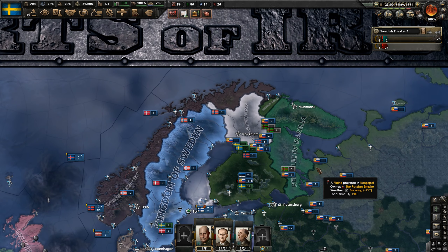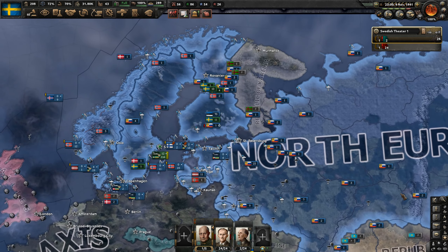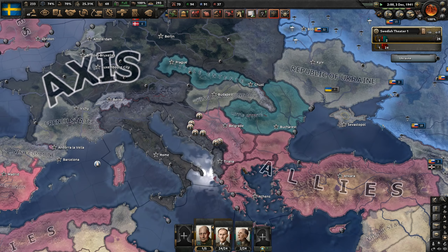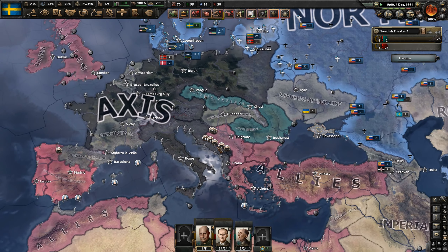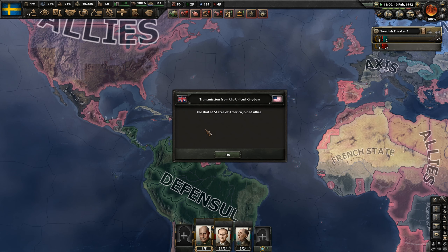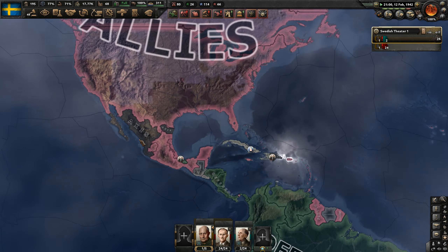We're going to control the north while they control the south. Here's the world - the Axis and allies are kind of throwing. The Yugoslavian meat grinder is well underway. Mexico are fighting the allies there. The US just joined the allies in 1942.